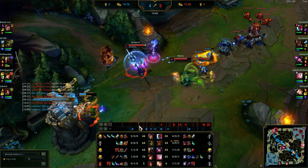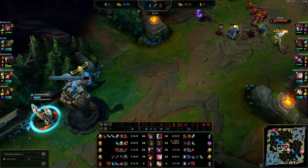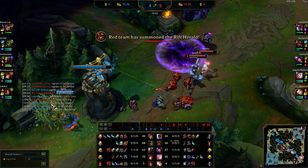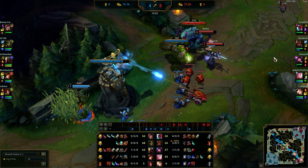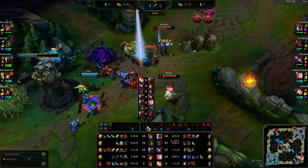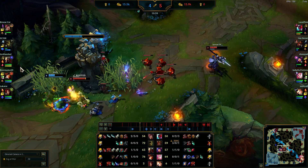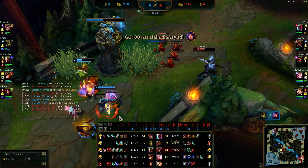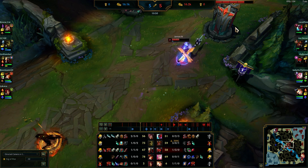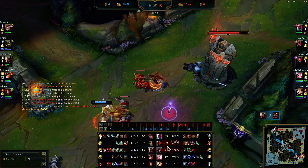I want to gank mid because I know Zed doesn't have flash — he used it when they fought during Rift Herald. He has W so he has a lot of escape and gets away. I drop Rift Herald mid to get tower plates — 160 gold from destroying two plates. I smite Daisy, we get two plates. I'm harassing a little but Niko wants to full-on dive — really bad idea. I back-ping her and decide I'm out. I wasn't paying attention and Zed R's me, so I die and he gets shutdown gold.